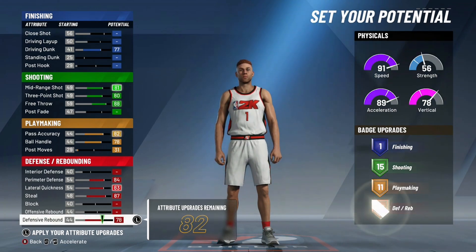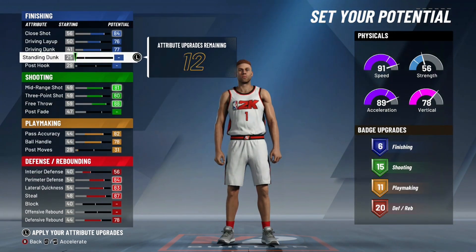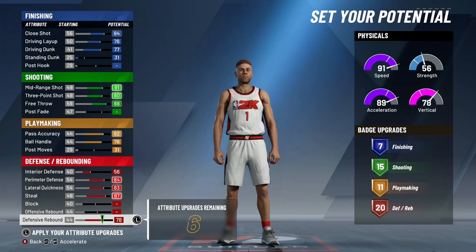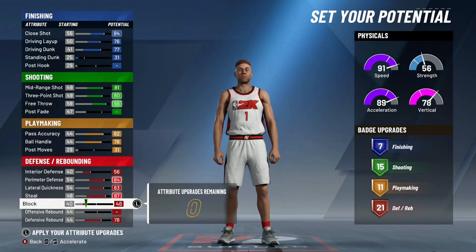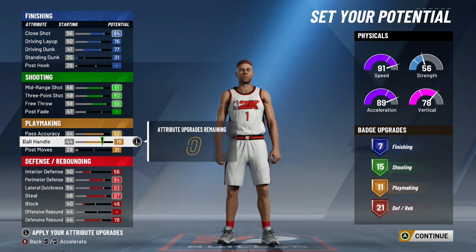I would say not to put post fade up because with this kind of build, you could be truly versatile. You could have finishing badges, playmaking badges, defensive badges — and defense is going to be your trademark. You can get like 21 of them. Realistically, I wouldn't go anything more than that because ratings are at a very premium with this build. We upgrade basically everything that has a point to being upgraded.